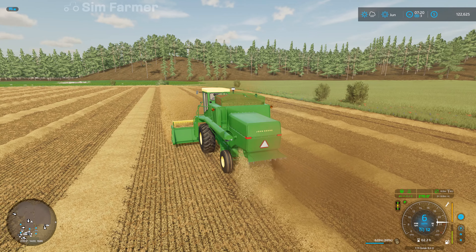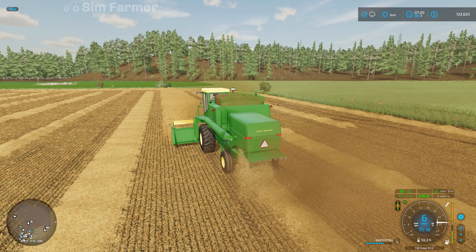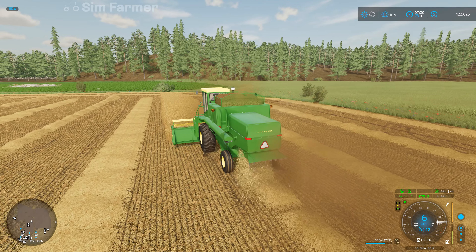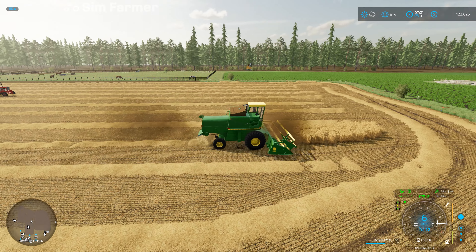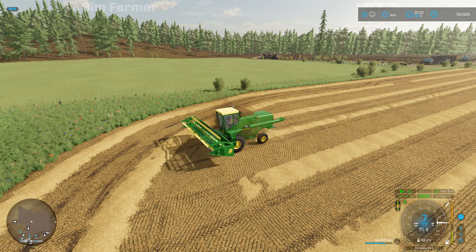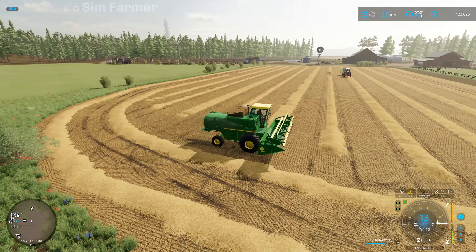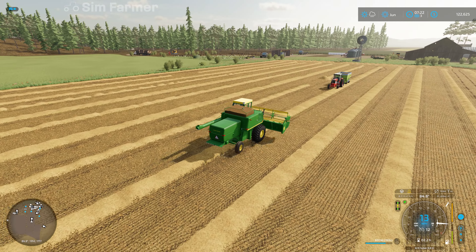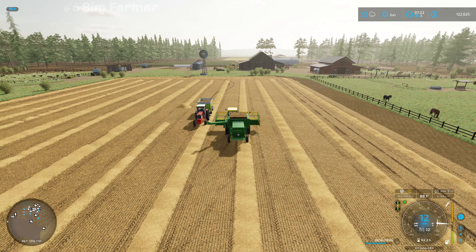Last strip of barley and that's this field all harvested. The next job will be to get the straw baled up and the bales collected. Once we've done the soybean harvest we'll probably join what's left of this field to the soybean field, at least from the end of where the horse pasture comes - we'll join them to make that into one larger field. There may even be potential to extend that field over this way a little bit when we've done that harvest.